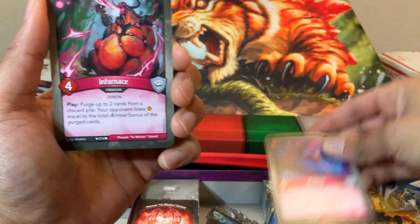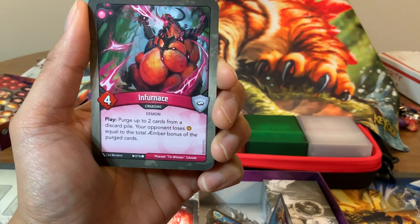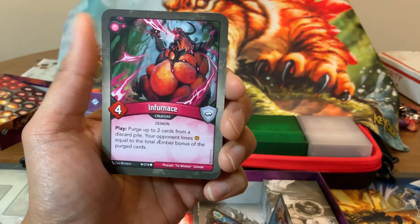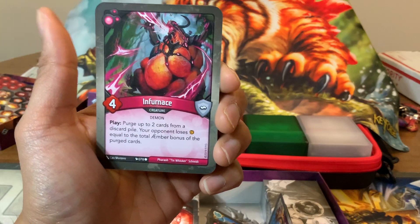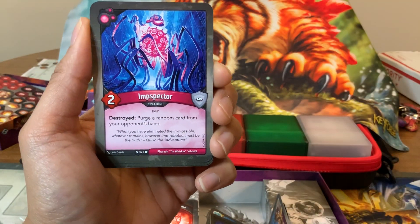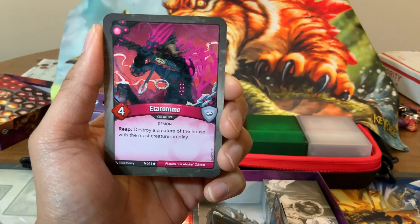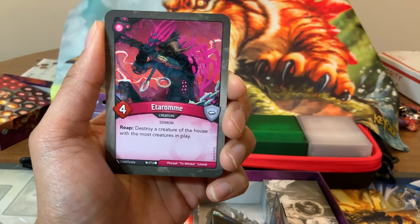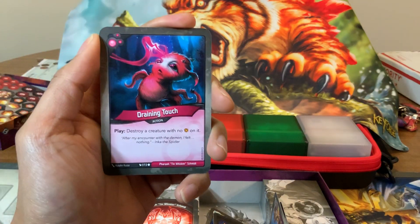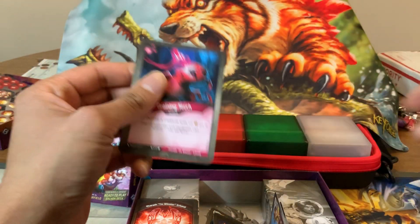We've got Infernus — four-power, no armor. Play: purge up to two cards from a discard pile. Your opponent loses Amber equal to the total Amber bonus of the purged cards. So that's a four-power creature where you make your opponent lose two Amber — a great mid-game card. You get rid of two of their cards, get rid of two of their Amber, and have a creature on board. Pretty great for a common, and we have two of those. Next up, Imp Specter — two-power, no armor. Destroyed: purge a random card from your opponent's hand. Fantastic. Eterome — four-power, no armor. Reap: destroy a creature of the house with the most creatures in play. A good strategic card, and we have two of those. The last card is Draining Touch — play: destroy a creature with no Amber on it. And we have another Draining Touch. Interesting deck.